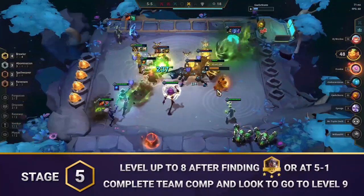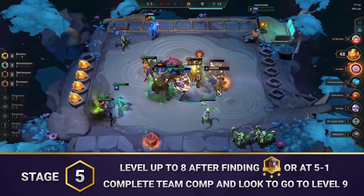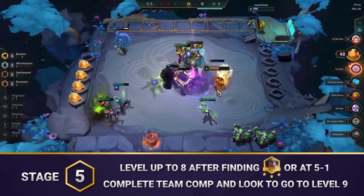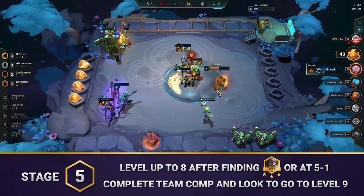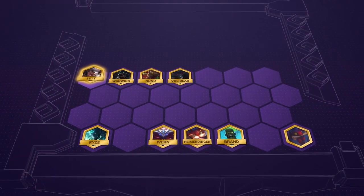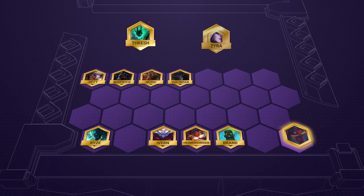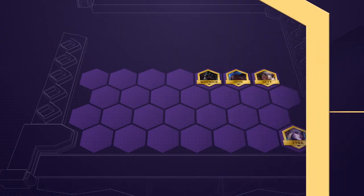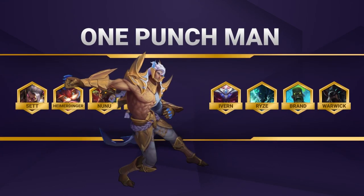Moving on to Stage 5: if you were slow rolling for Sett 3, level up to 8 after you find him. If you decided to rely on Dragon Eggs, level up to 8 by 5-1 at the latest. You can roll down if you need to get stronger and complete your comp, but if you feel like you're strong enough to go for level 9, then save your gold to close out the game. For positioning, the main idea is to have Sett in the front corner, letting his ability hit as many enemies as possible. You can switch sides if you want to target enemy carries. Heimerdinger's turret does best in the corner to maximize damage on its ability, as well as bait out enemy CC like Thresh or Zyra. For early game positioning, take a look at an early board that gets Draconic online quickly. That'll give you everything you need to know to win with our One Punch Man comp.